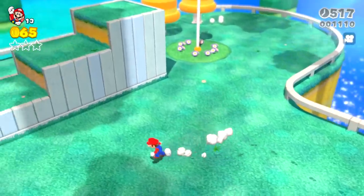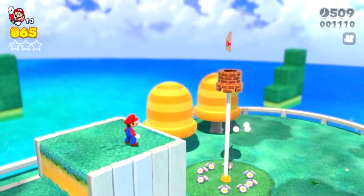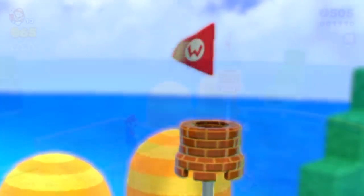And then I got to the flagpole, and the more you look at it, the stranger it gets. The yellow tip of the flagpole is at the bottom, the base of the flagpole is up high, and the red Mario flag is at the top, but the M is upside down, so it's now a red W flag.